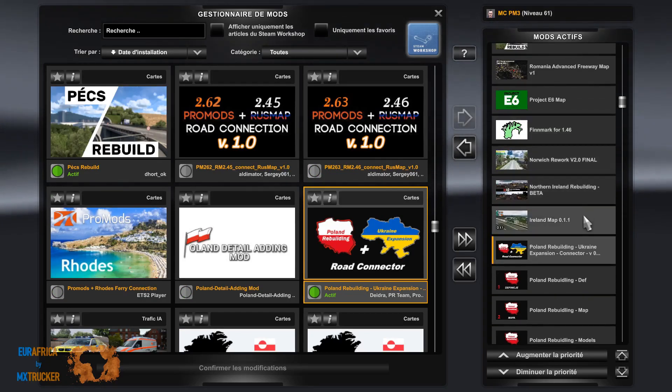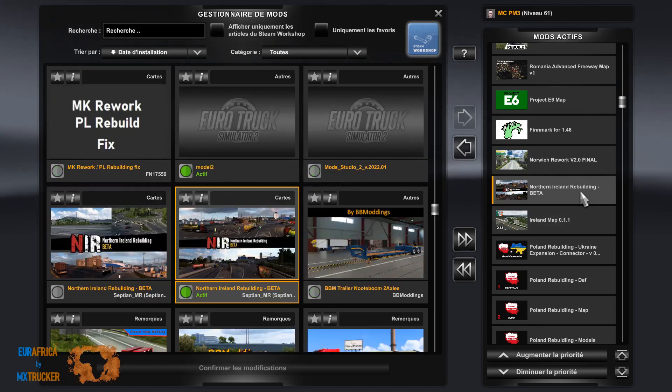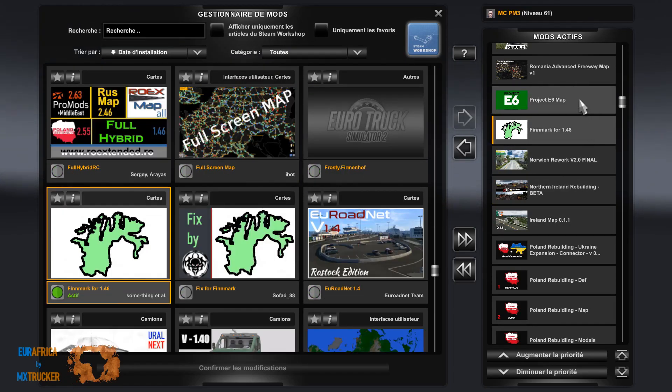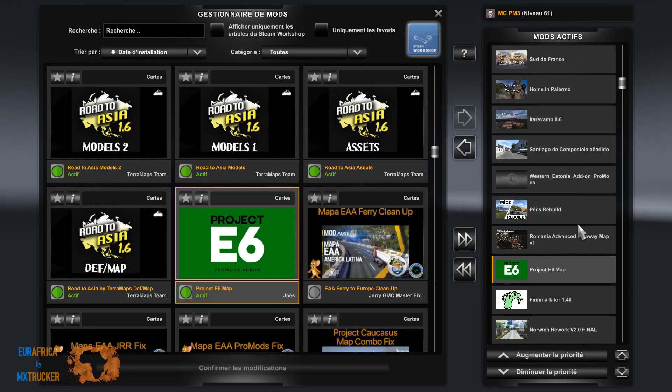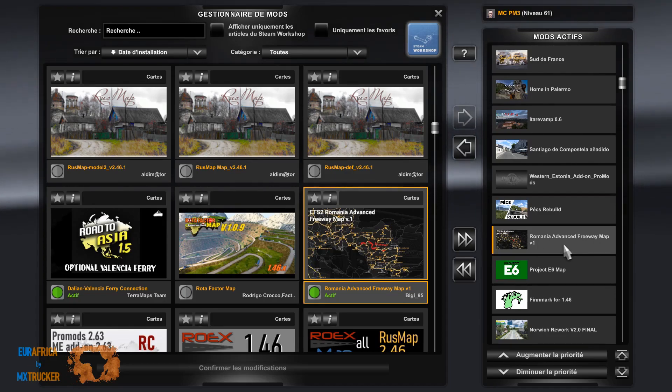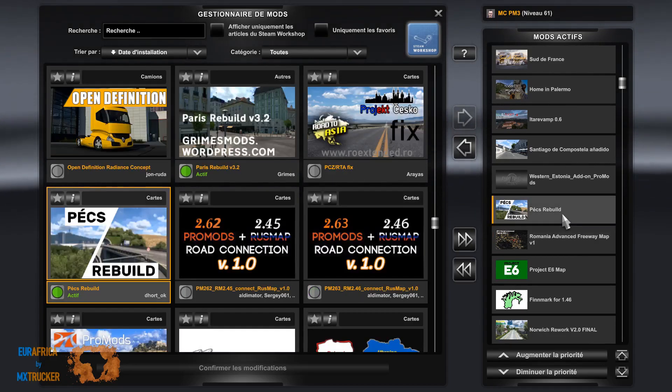Then we get Ireland Map, Northern Ireland, Norwich Rework, Finnmark, Project E6 — which is new. A Romania Advanced Freeway map that we can use instead of RAW Extended. Then PEX Rebuilt, which we can also use for the same reason.